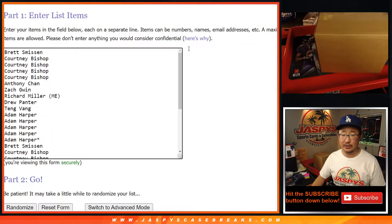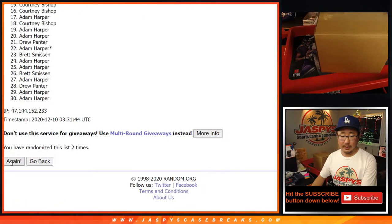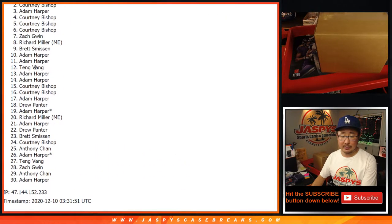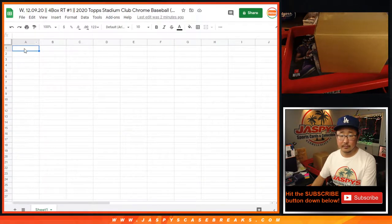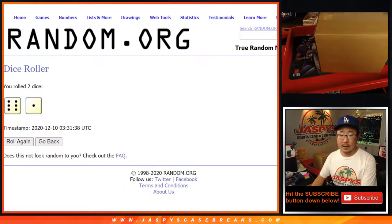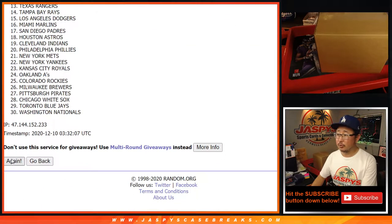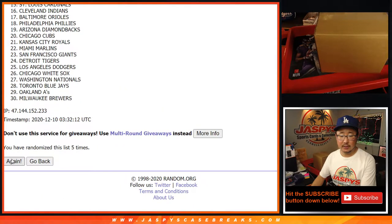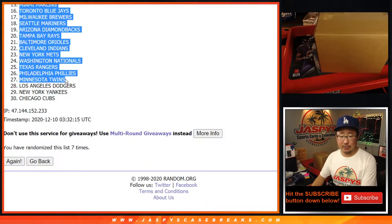Six and a one, seven times for each list. One, two, three. And a one, seven the final time. After seven, we've got Courtney down to Adam. Six and a one, seven times for the teams. One, two. And a one, seven the final time. After seven times, we've got the Friars down to the Cubs.